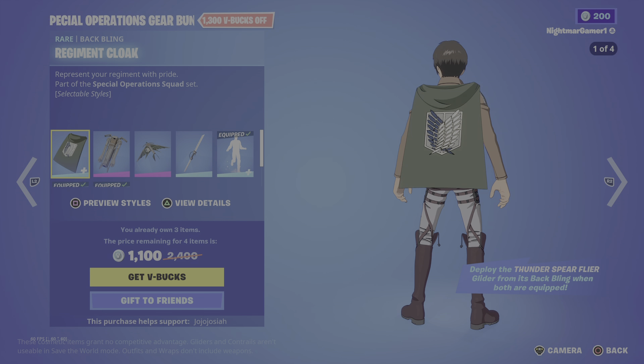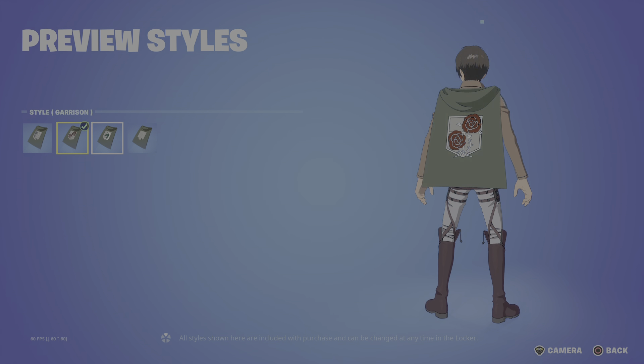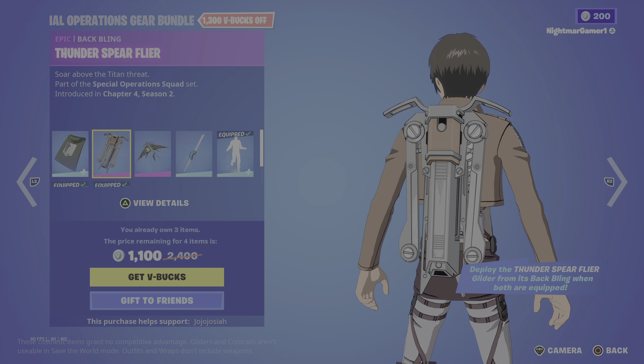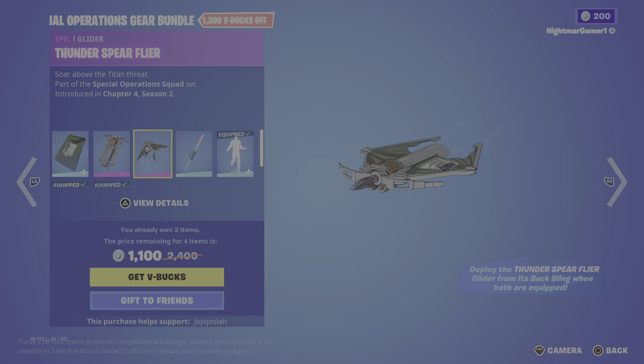And the Citadel Scouts — I hate that you have to do that. You can have this bundle for 2200. Then we got the Special Operations Gear bundle, we got the Reglement cloak — Scout, Garrison, Military Police, and Cadet Corps. Then we got a separate backbling Thunder Spear player and the glider with the same name.